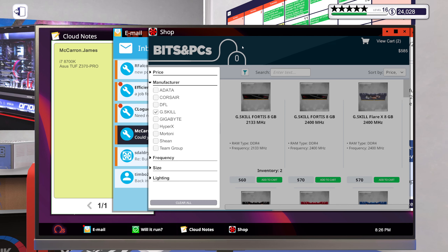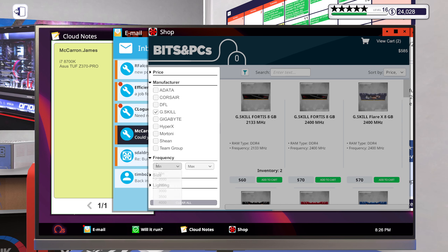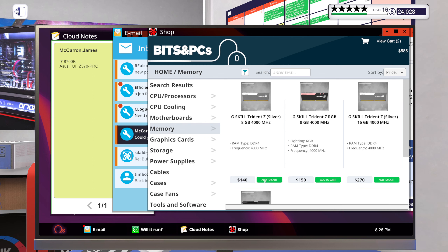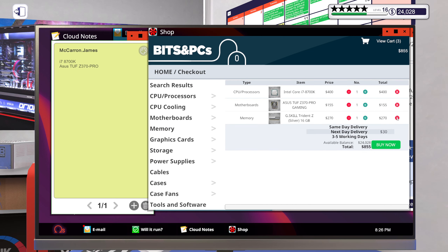You mentioned G.Skill. Let's filter by manufacturer G.Skill and give a little bit of DDR memory here at least. Something like two sticks of 16 — or I could just get a single stick of 16, that's probably better. G.Skill 16 gigabyte 4000 megahertz.